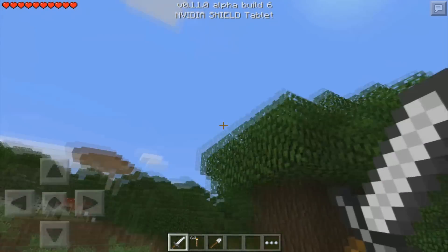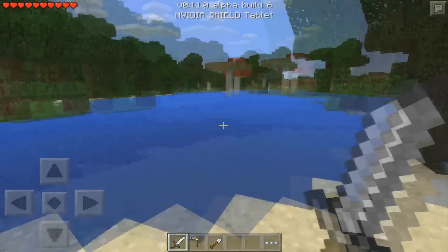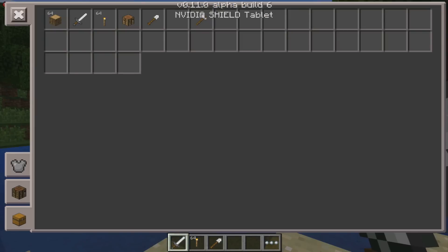Here we are in a Beta Build 6 world and I want to show you guys one of the new features they added in this build. It's a really cool feature. Before, if you wanted to change where an item was located in your hotbar, you'd have to switch it out for something else. Say I wanted to move this sword over — I'd have to switch it out and then place the sword over there.